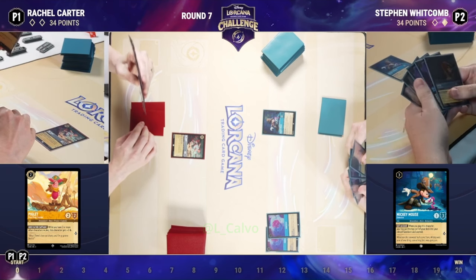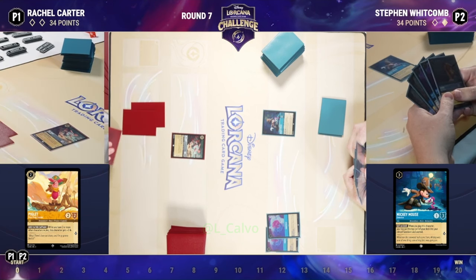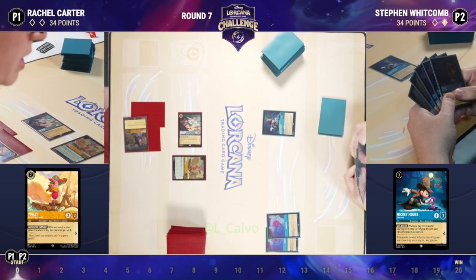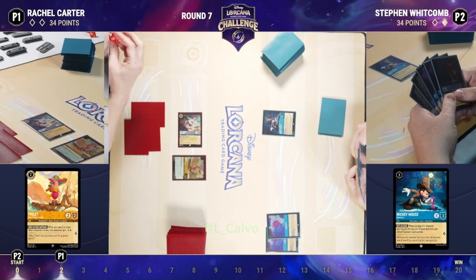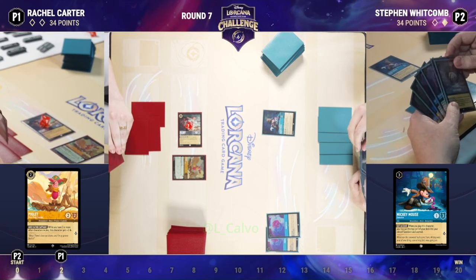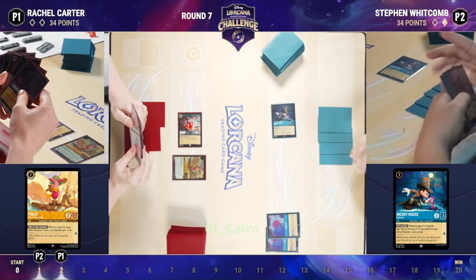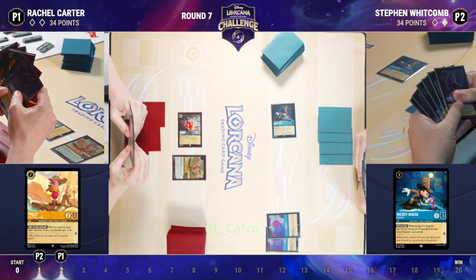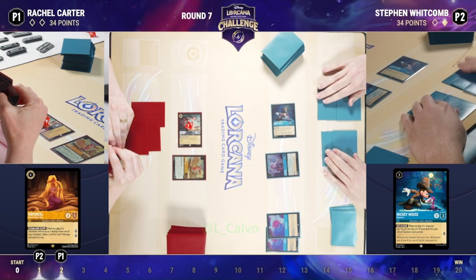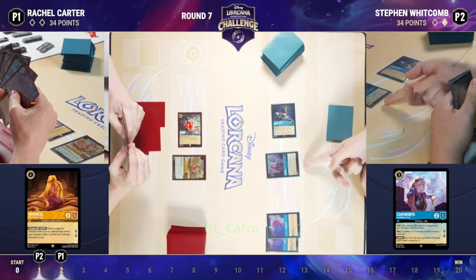We want to ramp — get as much ink into our inkwell as we can and get up to those larger characters. This Sapphire Steel deck is oftentimes thought of as an engine builder. But as we saw in the last game, there are a lot of high lore mid-game characters this deck can use to take over if you're not careful. What makes that especially difficult is cards like Cogsworth, which give your characters Resist 1. Getting two of them on the board is just a lot for any damage-based removal deck to deal with, and that could allow Stephen to take the game away. Over on Rachel's side, a Rapunzel in her hand — which is great because of that Smee that takes damage each turn. It sets you up to bring Rapunzel in a couple of turns, heal Smee, keep him on the board a little bit longer, and you also get the card draw off of Rapunzel's ability.